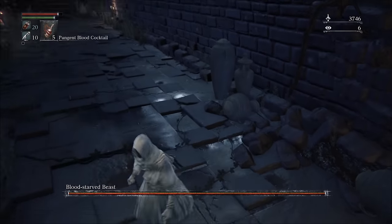In Byrgenwerth basically everything is weak to bolt damage — not just Rom and the small spiders but also the insects in the area itself. It's like going through this area with one of those electric fly swatters. This bolt setup is so strong that I could almost one-cycle Rom without building up a beast blood meter, so that was basically an immediate skip to the third phase, which allowed me to then quickly finish her off. Yes, I know Rom is a she — don't get your pennies in a twist.